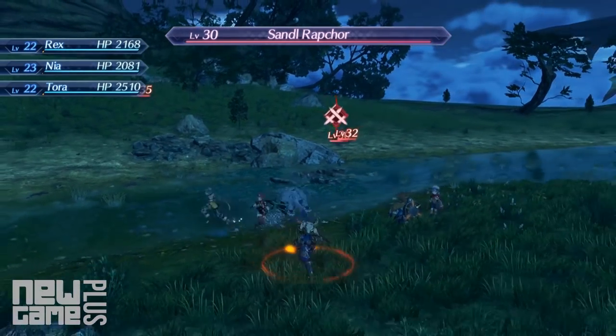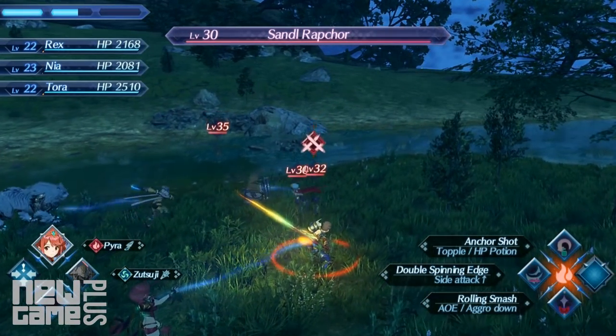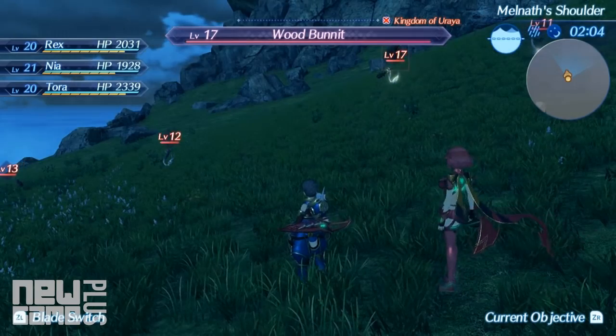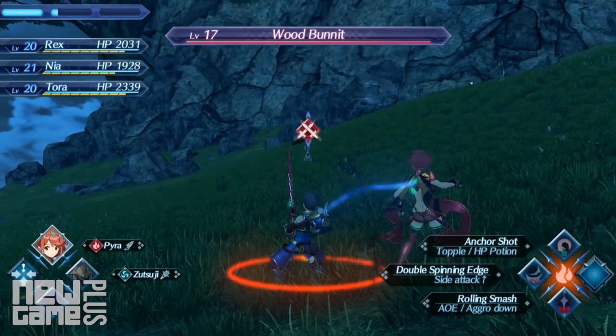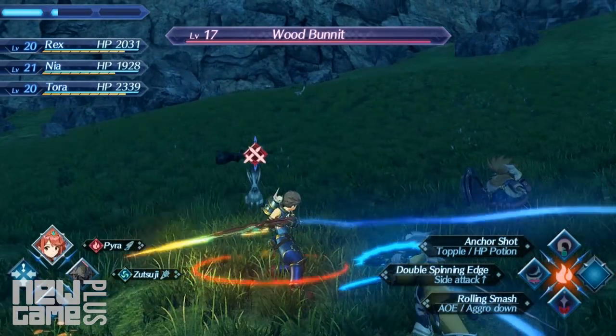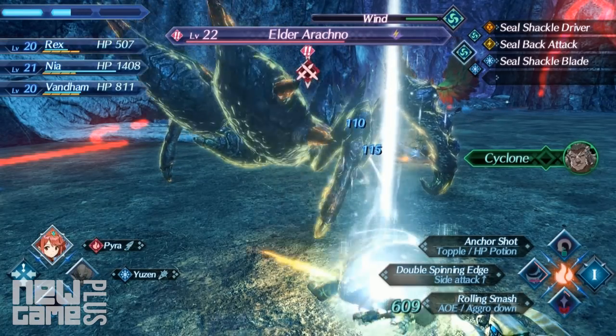A good rule of thumb is to prevent as many enemies fighting you at once, so luring each one individually will increase your chances at success. This can be done by targeting an enemy from a distance and pressing down on the D-pad. During battle, the party gauge on the top left-hand corner is used for a wide range of defensive or offensive maneuvers, so keep an eye on that early game as it can be used to revive party members who have fallen.